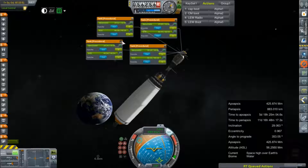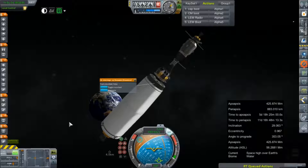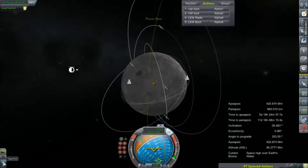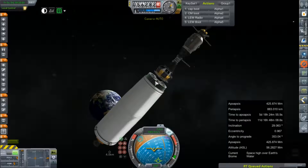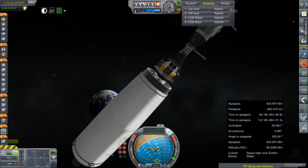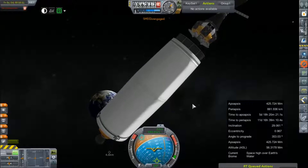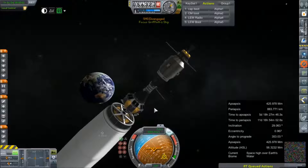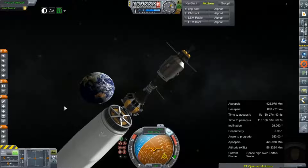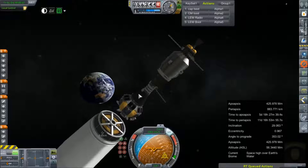We got everything out of the bottom tanks. Now let's check our telemetry. Still an impact. Decouple. That's the one I was looking for. All the tanks down here should be locked.